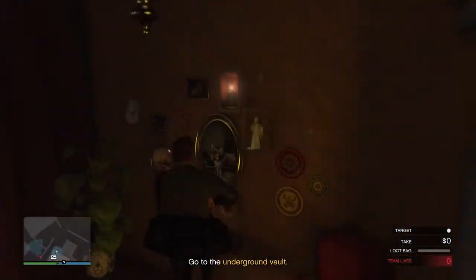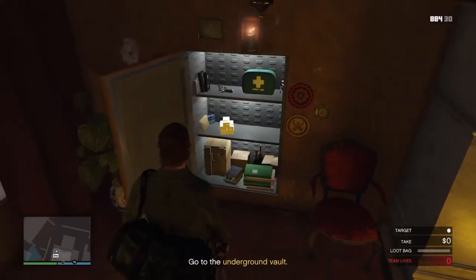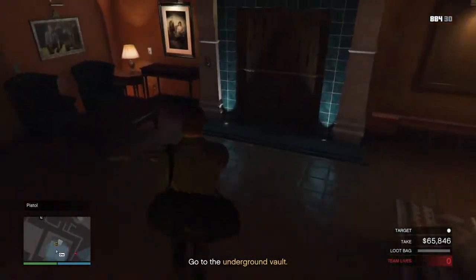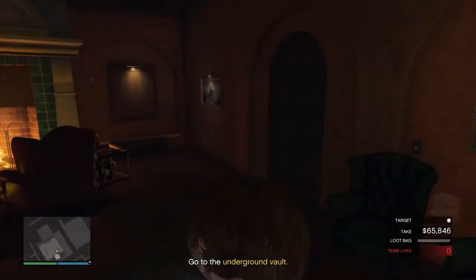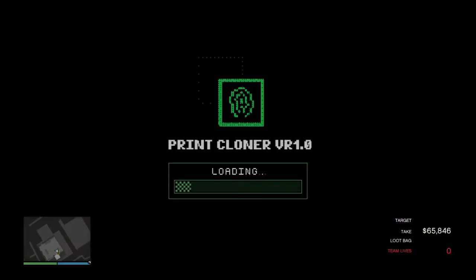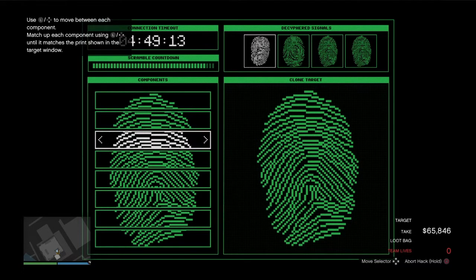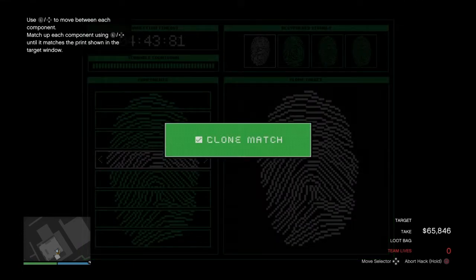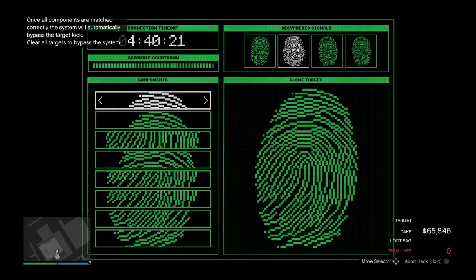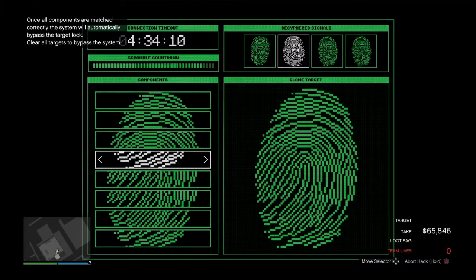We didn't have a painting in the office, so we're just gonna go straight for the vault. It takes no space in the bag and you can get anywhere from 50 to 100,000. So we're gonna put in the fingerprint cloner — this is pretty easy. All you really have to do is pay attention to the patterns. This one's always like the top; you can see it has a pattern in the middle. Just follow that pattern throughout the entire fingerprint — like that little Y-shape — and then the same thing again for the next one, just making sure it lines up in the middle.